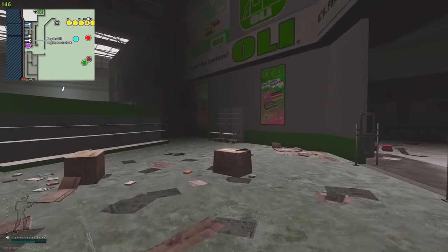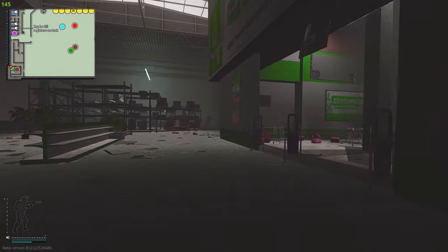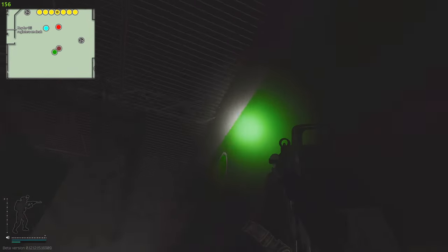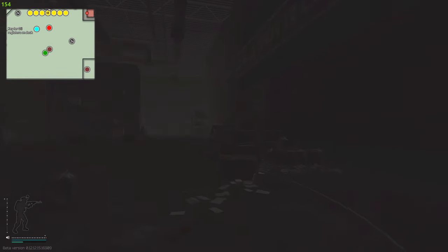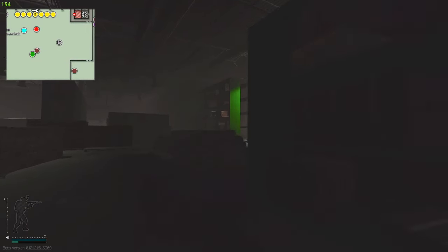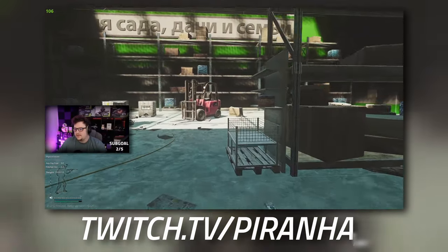Any of these style of shelves dotted inside of Ollie can actually spawn car batteries as well, especially along the back of the store. These shelves right here along the back end of the store can spawn car batteries quite commonly. As you continue along heading to the back of Ollie, these shelves right here — as you can see, there's another car battery.